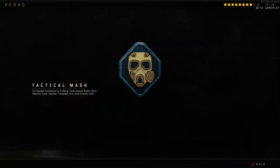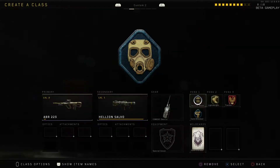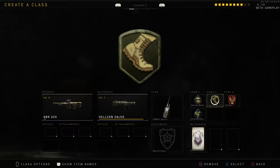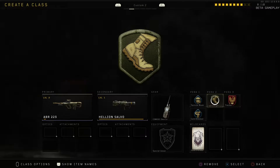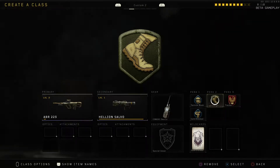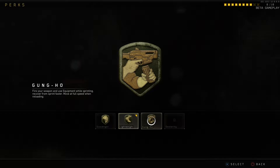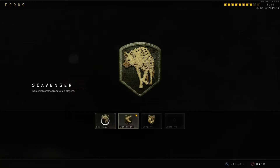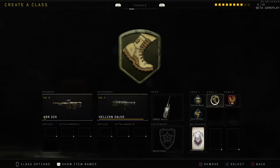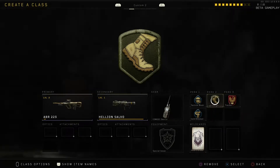Moving on to the perks — obviously we've got all of our usual ones. I like that they brought in core aspects of later Call of Dutys and also the Black Ops series. This is more of a mix between Black Ops 2 and Black Ops 3 — I'd say this is basically Call of Duty Black Ops 2.5. The perks are very nice and straightforward; they give you a little bit of good stuff, hide you from the radar, Scavenger is back. They took good bits and pieces from all of the Call of Dutys, which is really nice.